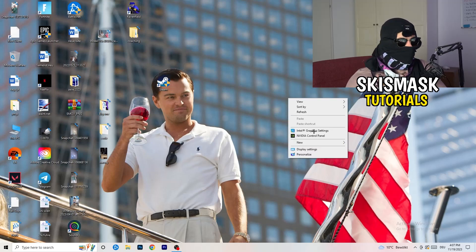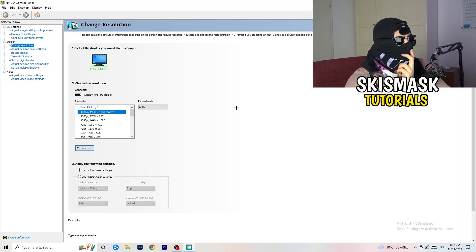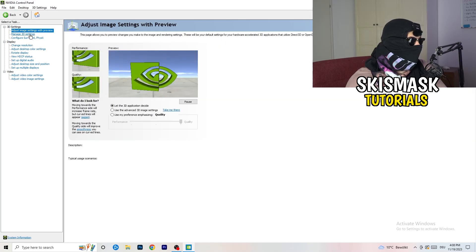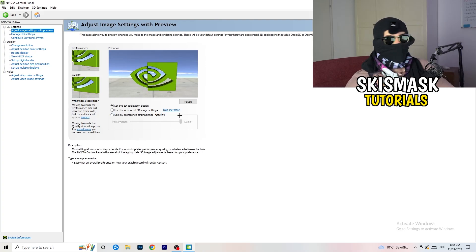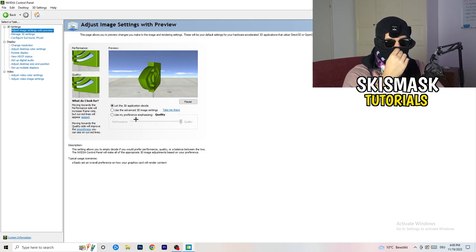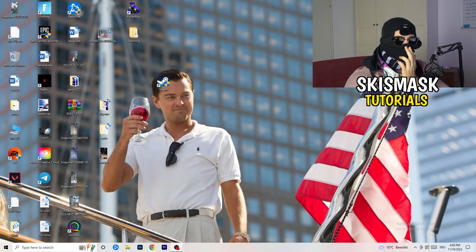Right-click your desktop and open NVIDIA Control Panel. Go to 3D Settings on the left-hand side, then click 'Adjust image settings with preview.' You'll see a slider — I'm currently set to Quality, but if you want to increase performance and reduce FPS drops, drag the slider toward Performance. Once you're done, close the Control Panel.